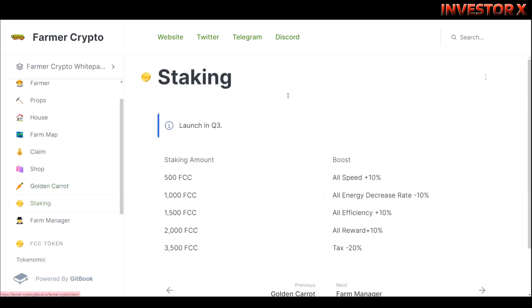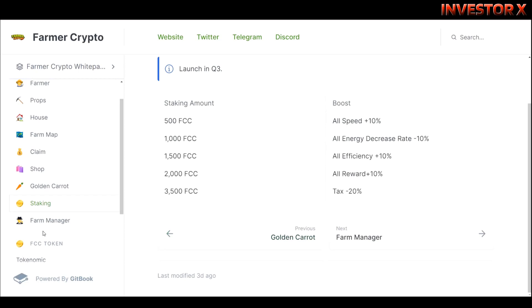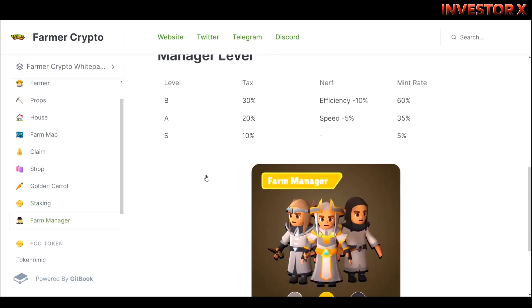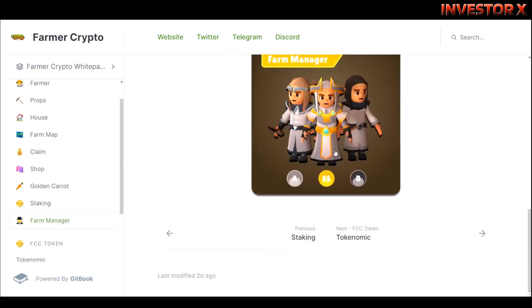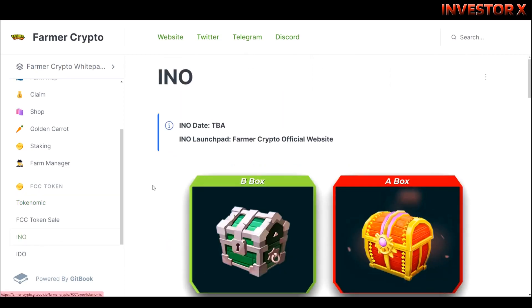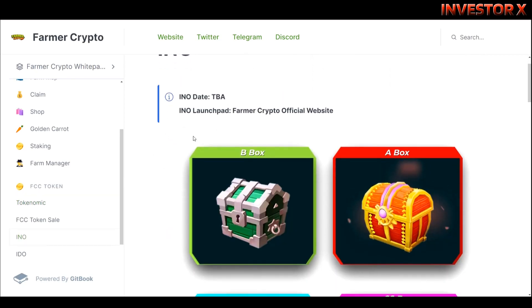Ito naman yung staking, meron ditong mga farm manager. Ito yung mga level ng manager. Next is itong tokenomics naman — dito pala ginagamit itong token is FCC.